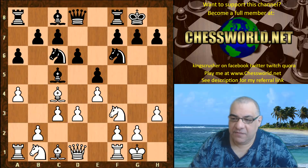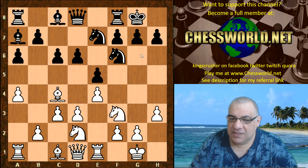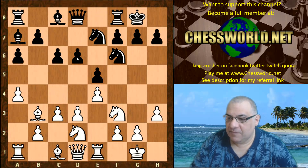d6, c3, a6, a4. Bishop drops back. Nbd2 — this looks like a very standard maneuver to put the knight on g6. Rook e1, c6. Bishop drops back in advance of d5 happening. Ng6.